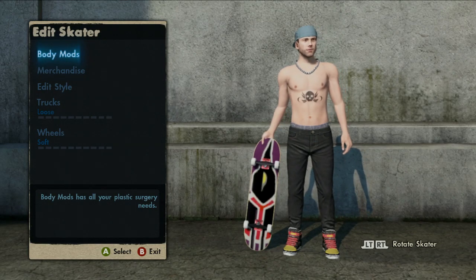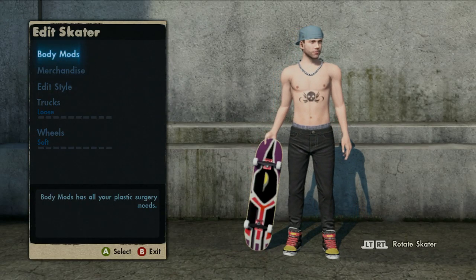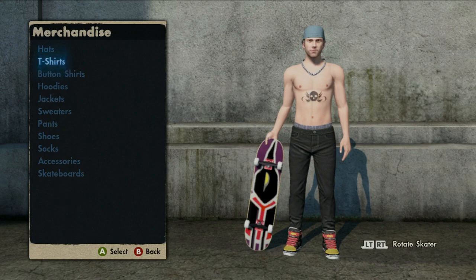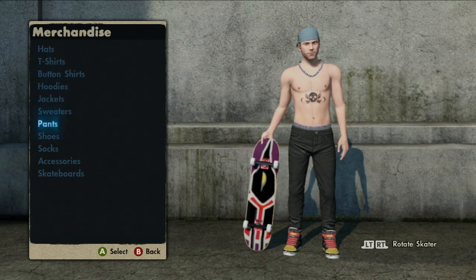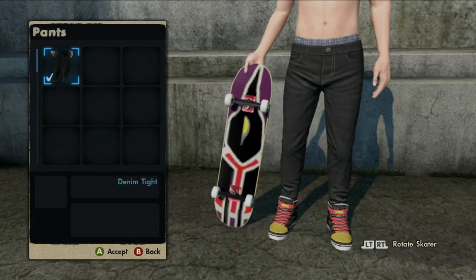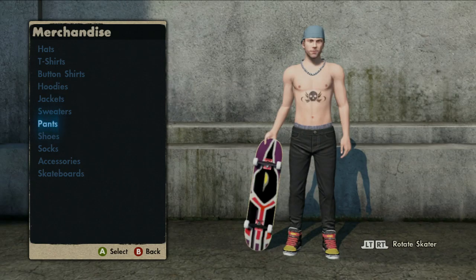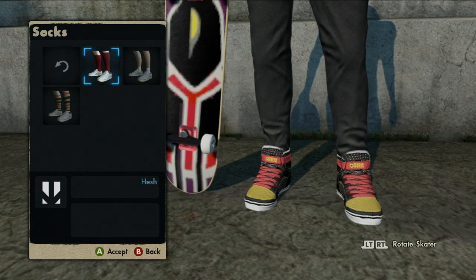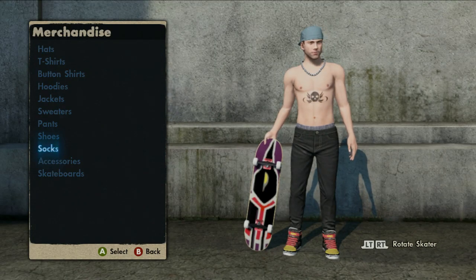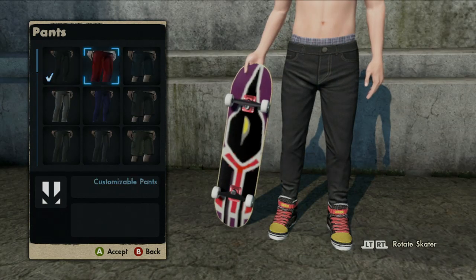Now that you're in here, you can change his skin and everything. What you want to do is go into Merchandise and go down to Pants. First off, you need to make sure that he's wearing denim tight jeans. Then go to Socks and make sure he's wearing mesh socks.